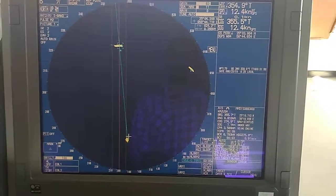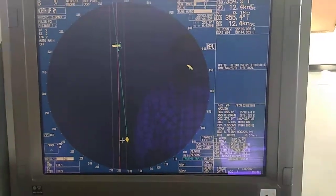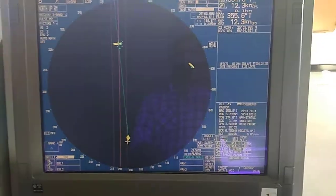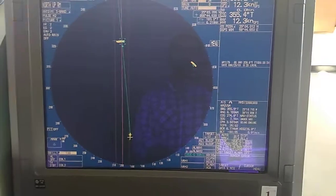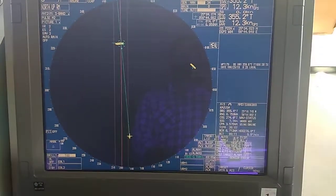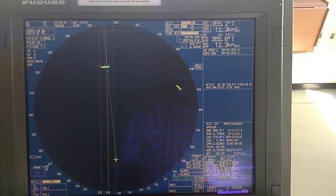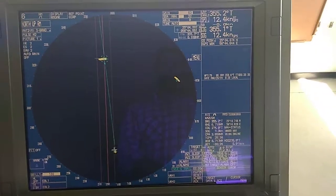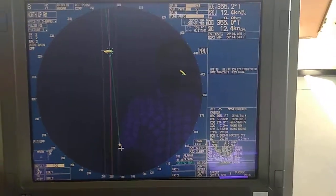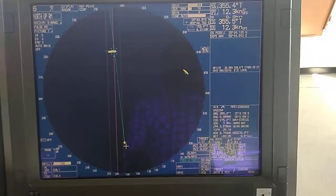Keep sea clutter adjusted just enough so that the echo around your vessel is still shown. If you increase the clutter too much, it will remove some echoes — including small targets or weak echoes — which can be dangerous. Keep sea clutter at a level where some echo around your ship remains visible and weak echoes are not suppressed.